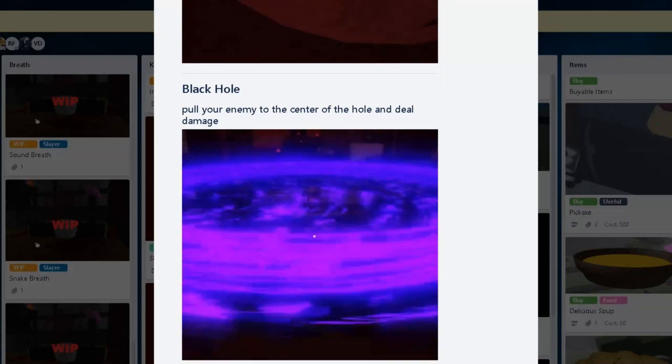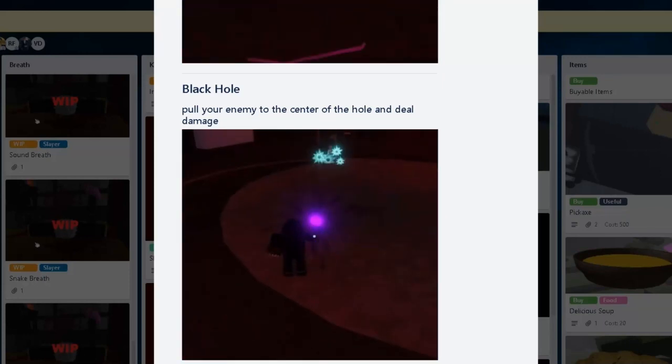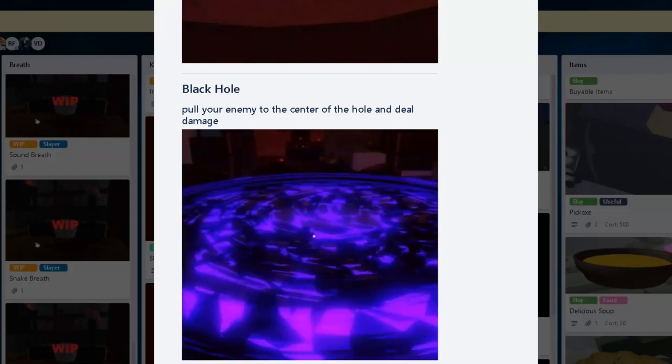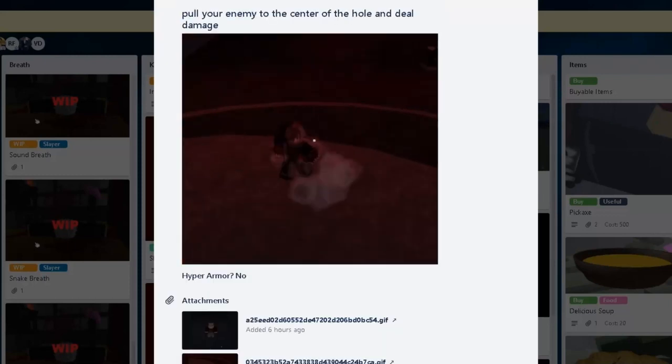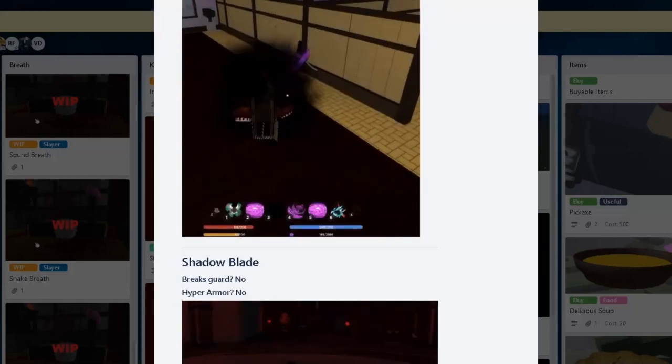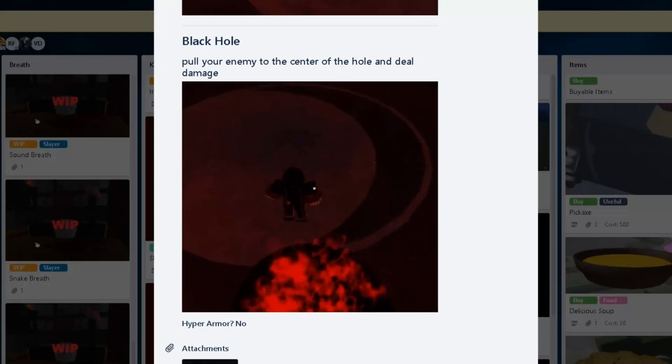And then there's Black Hole. I guess you could combo extend with that, right? I'm not sure what you're supposed to do with it — you just suck people in? You have no hyper armor. Does it have Guard Break? It doesn't say. I guess it's still a work in progress.